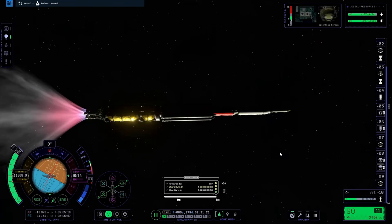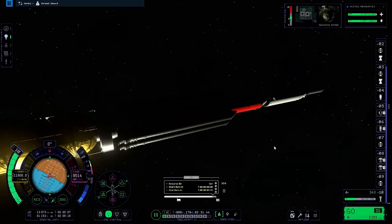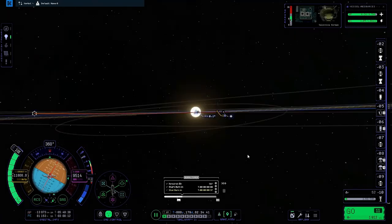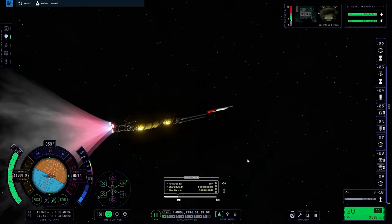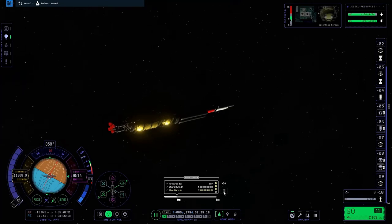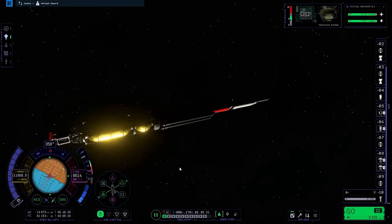I'm now in the vicinity of Eve at the descending node, trying to correct my orbital plane so that I line up with Eve to get an intercept. The name of the game now is get an intercept, but the name of the players on the opposing team is: you have limited fuel. And I don't even manage to get into the exact orbital plane I want to be in before the nuclear rocket runs out of fuel. Big surprise. Horrible nuclear rocket.